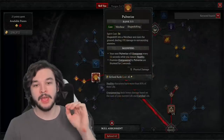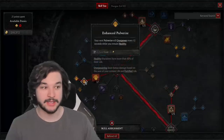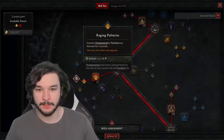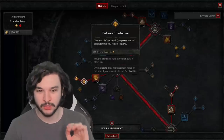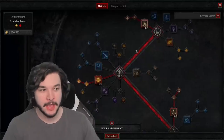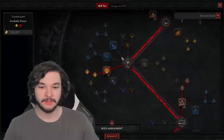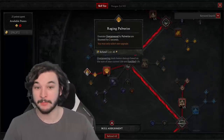This fortify is going to boost up our overpower damage for Pulverize, because this is the core skill that we're running. We want to pick up Enhanced Pulverize and then Raging Pulverize, because it's going to stun when we hit people with overpower Pulverize. We're going to get an overpower Pulverize every 12 seconds if we're healthy, and with the reduction of damage from companions we're going to be permanently full life.